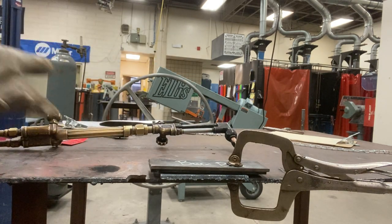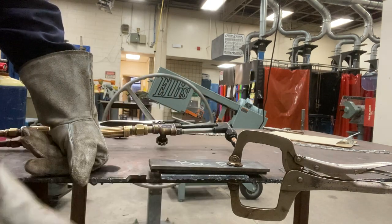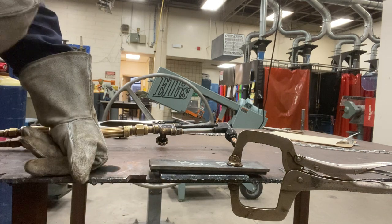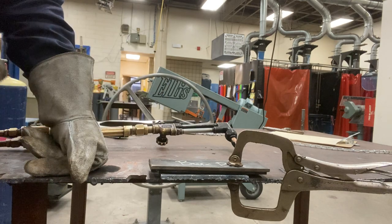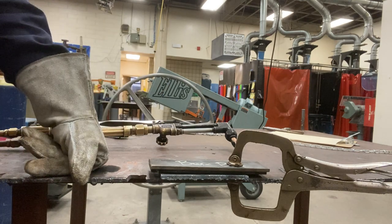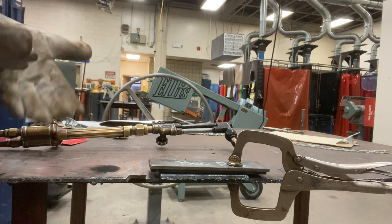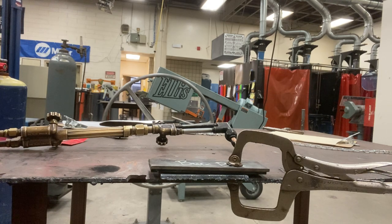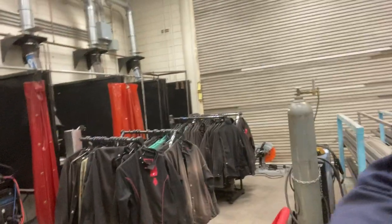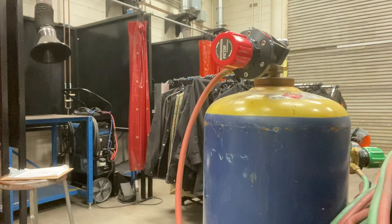One thing about that cut — you probably noticed my cut stopped a couple of times. One thing you can do to make it easier is to grind off the mill scale first. There's less chance of it stopping because mill scale reflects the flame and it's harder to cut through mill scale.